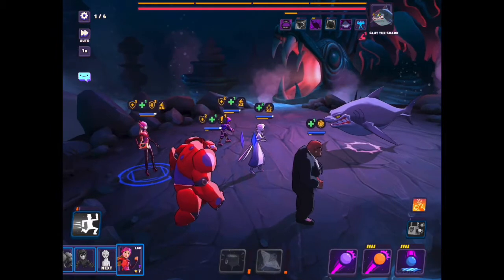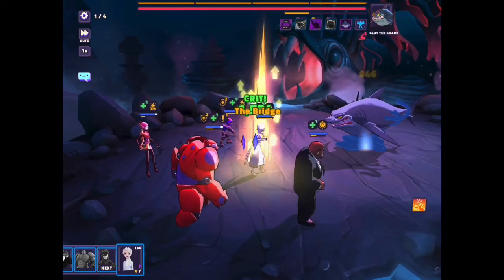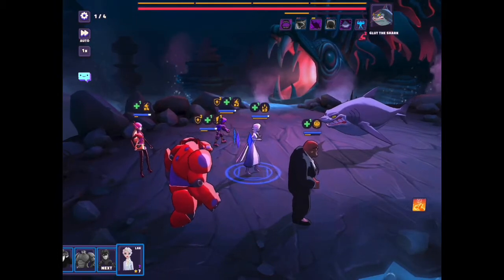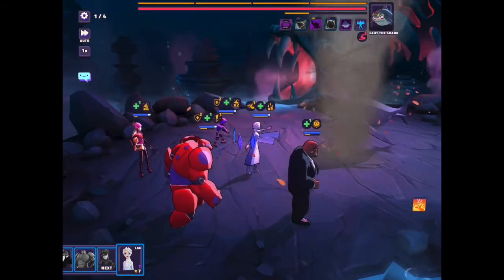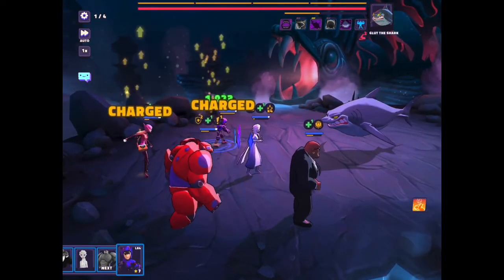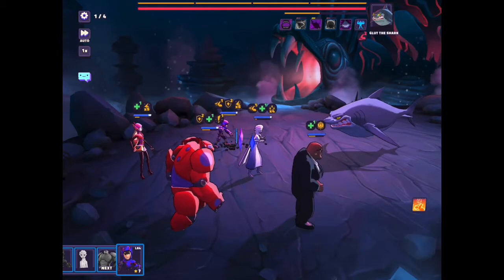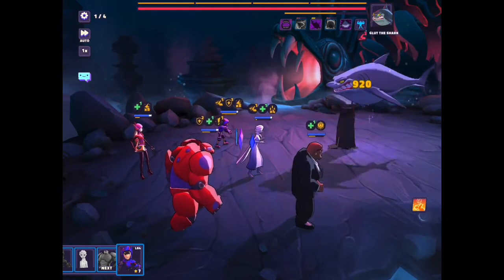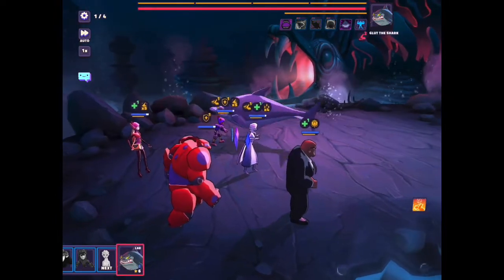Now this move by Cobra — watch the yellow bar that's just above all the shark's tools — it speeds up. As it keeps going, once it gets to the end, it's the shark's turn. That's the shark's speed meter. Every time Cobra uses that stare down, it makes the speed meter go down and the shark's turn happens later. Because eventually the shark will get you with his instant death, but if you make it take longer for him to get his turns, then you're going to be spared.